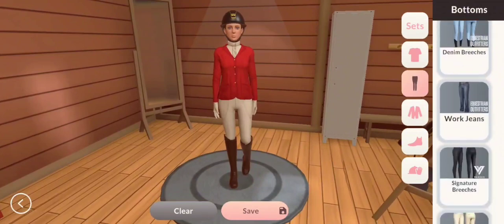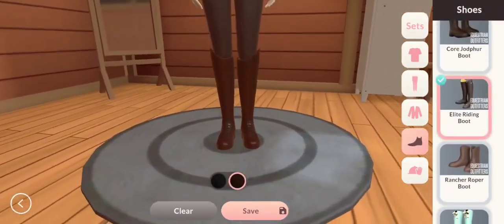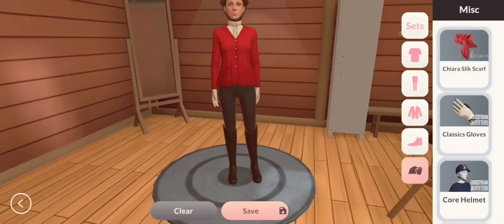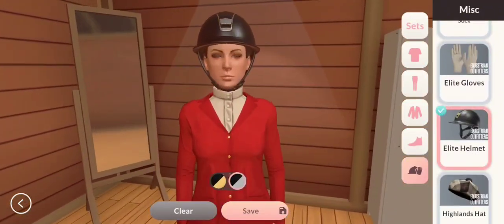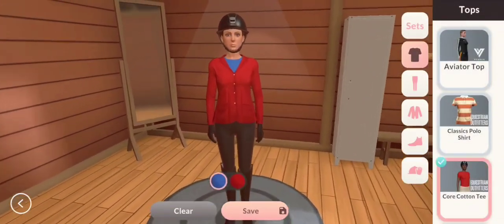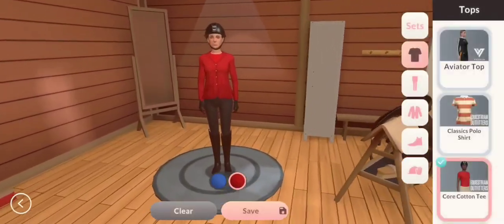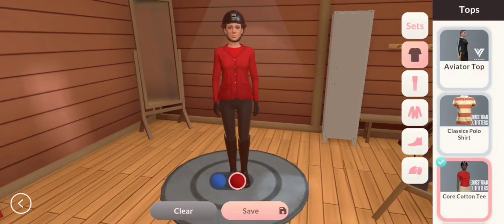I'm going to put on some different breeches, some black boots, and I want my silver helmet. That is my outfit complete - I will see you guys when I am on Zola getting warmed up.